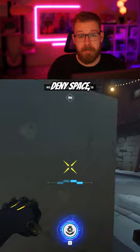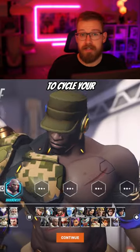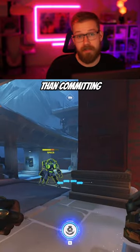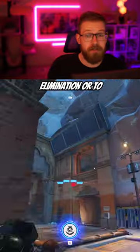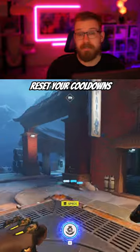And whether you're looking to create or deny space, try to plan your engagements around corners. Number three is understanding how to cycle your cooldowns. Most of the time you want to engage with a punch, as it's less risky than committing your slam. Then block to gain an empowered punch, and use that punch to go for an elimination or to displace an enemy. Then use your slam to disengage, reset your cooldowns, and repeat.